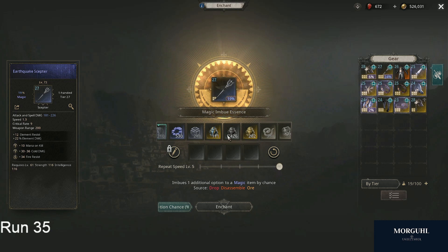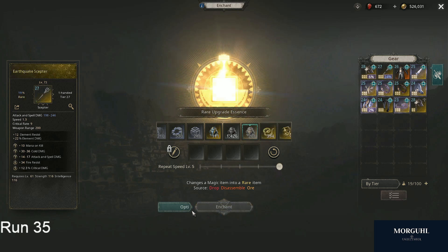you come all the way over here to the rare upgrade essence — that's the fourth essence we're looking at today. This basically upgrades your item to a rare item. Once the item is rare it can have up to six stats, so this essence randomly adds one to three different stats on our blue item. That's why we want to have three stats on the blue item already, so we can make it to four, five, or six stats.